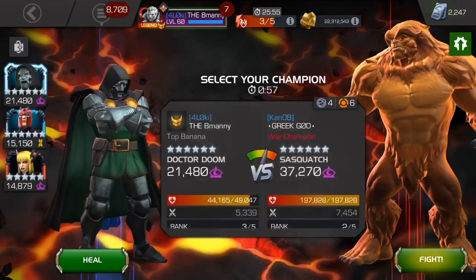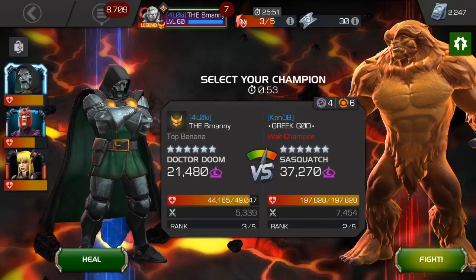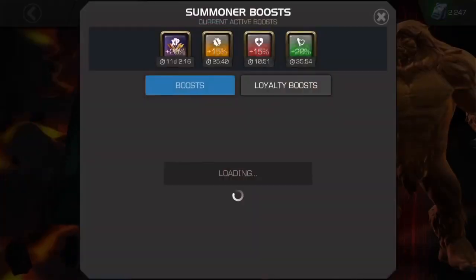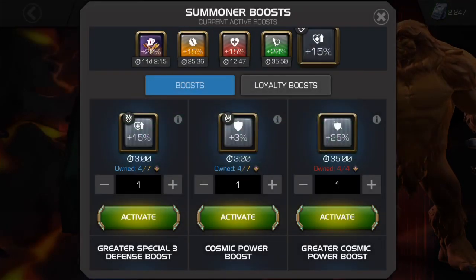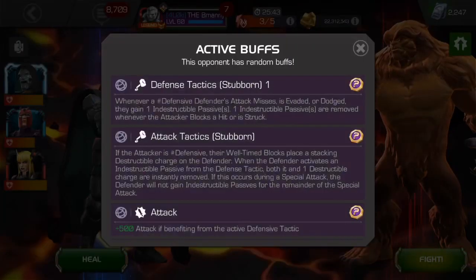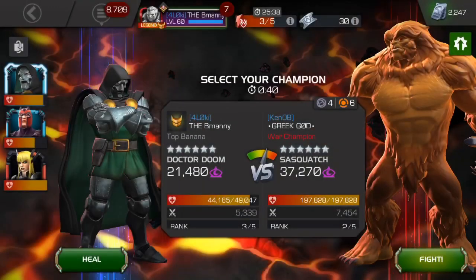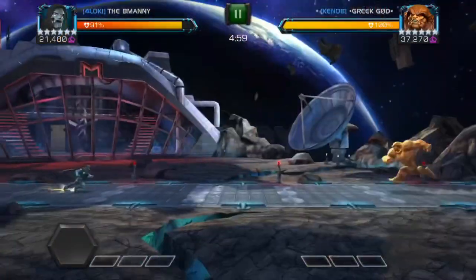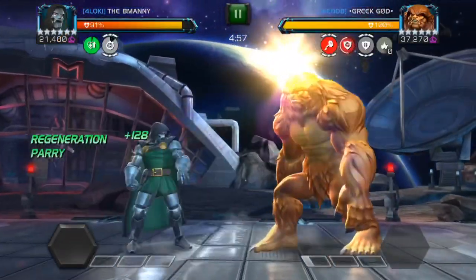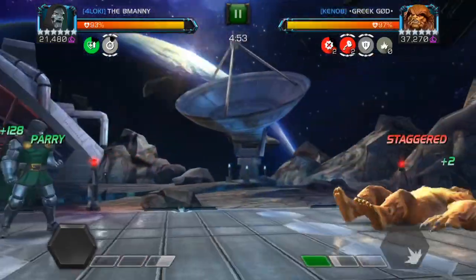I was also super stressed about this placement - it's only a six-two Sasquatch, but I know how he can be. I thought about healing, but a six-K potion was going to be too much. I've got two fights coming up so I decided to just use this combat regen. My whole plan here is to stagger him. He's got footloose, he's going to go unstoppable and be able to evade if he throws a special. So of course with Doom, it's just parry heavy, get those staggers rolling, keep them rolling.